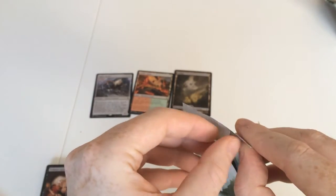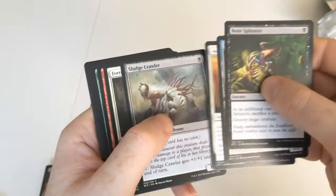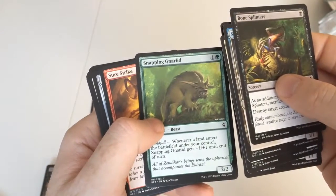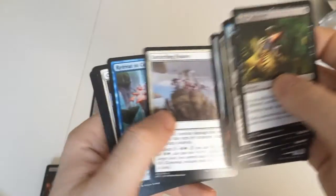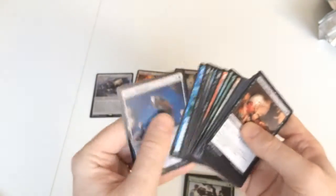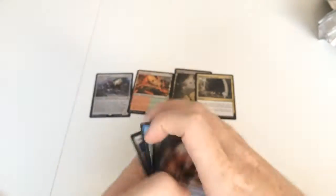This is pack number three. Bone Splinters, a Salvage Drone, another McKindy Patrol, a Sludgecrawler, Fortified Rampart, a Valakut Predator, a Snapping Gnarlyd — I'm going to get it wrong — Sure Strike, an Eldrazi Devastator, Encircling Fissure, Retreat to Korahelm, Ondu Rising, March from the Tomb. And unfortunately it doesn't look like we got a foil in this one. A bit disappointing.